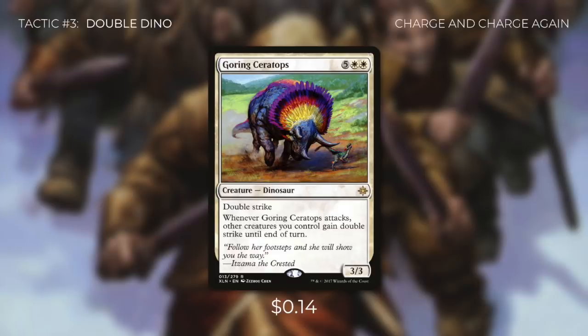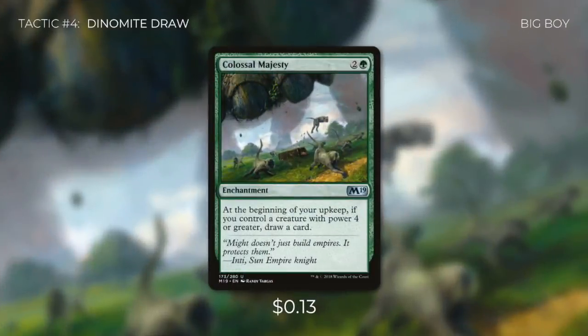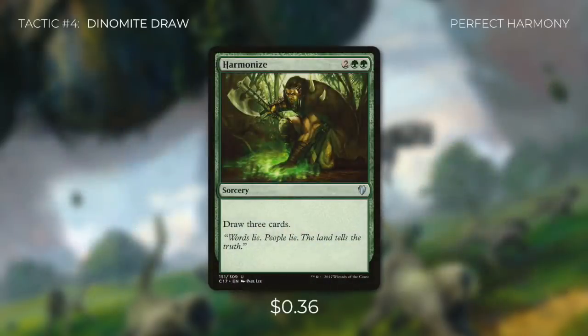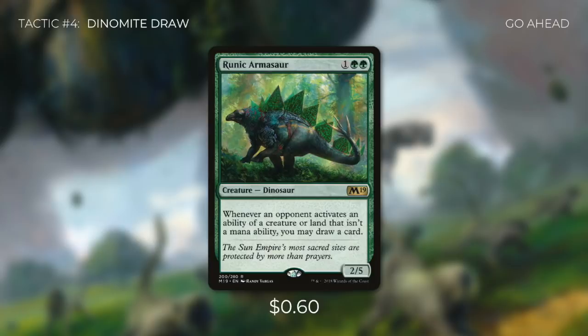Tactic number four: Dynamite Draw. Colossal Majesty lets us draw a card at the beginning of our upkeep if we control a creature with power four or greater — easy with this deck. Elemental Bond and Garruk's Pack Leader both let us draw whenever a creature with power three or greater enters the battlefield under our control. Soul of the Harvest is similar but without the power restriction. These cards are fantastic with Gishath's trigger since we get dinosaurs into play for free and draw cards when they arrive. Harmonize is a solid four-mana draw-three. Finally, Runic Armisaur is a dinosaur that draws us a card whenever an opponent activates an ability of a creature or land that isn't a mana ability — with multiple opponents in Commander, this provides a ton of value.